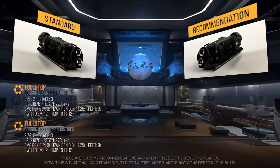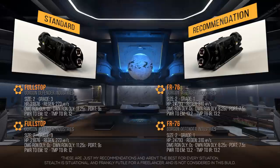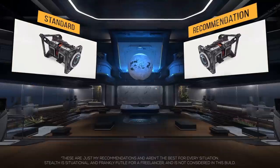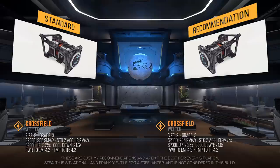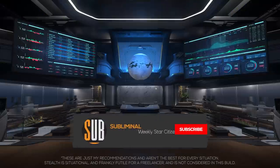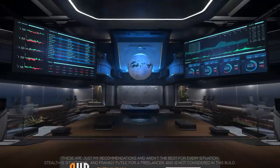For shields, it has 2 size 2 grade 1 Full Stop shield generators. I recommend replacing them with FR76s — this will slightly raise the shield pool, significantly raise regen rate, and lower the down regen delay and draw request time. The QT drive it comes with is the size 2 grade 3 Cross Field, with 236 megameters per second quantum speed, a 2.25-second spool up, and a 22-second cooldown. With the Freelancer MIS's quantum fuel capacity, it can make the trip from Port Alizar to Microtech and back without stopping to refuel, so I'll keep it.